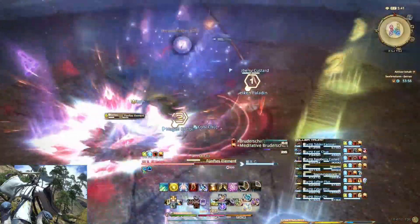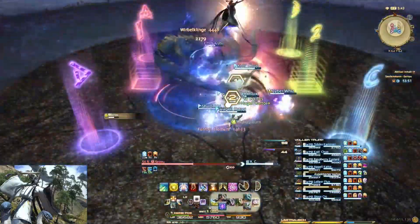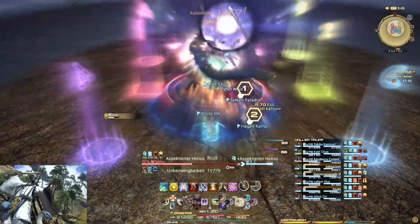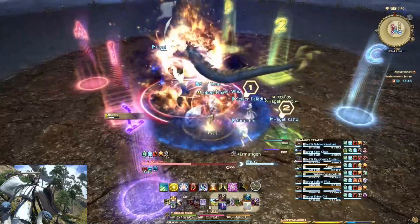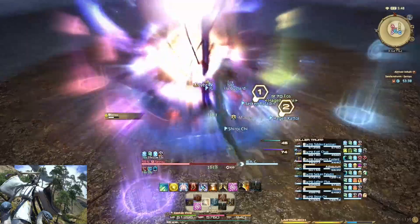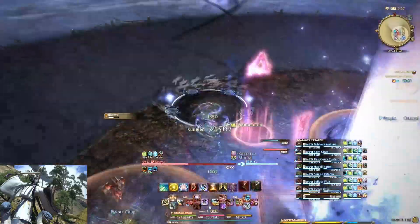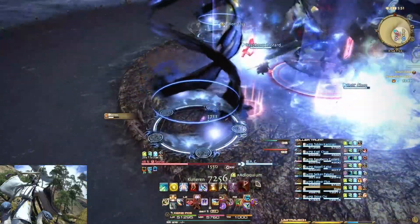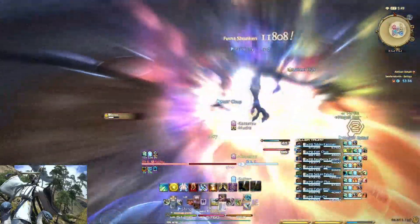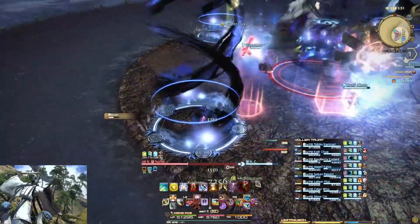Wir haben nochmal fünftes Element – den Gruppenschaden, gegebenenfalls schilden und hochheilen. Dann kommt Aufstieg der Schlange, jeweils mit dem Partner A, B, C und D. Zum Beispiel bei A: ich belege Tower A, weil ich dann kein A-Debuff bekomme. Bekomme ich doch einen A-Debuff, belege ich den Tower nicht – das macht dann mein Partner. Die Tower müssen belegt werden, sonst gibt es Damage-Stack-Einbußen.